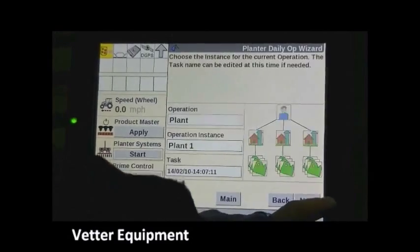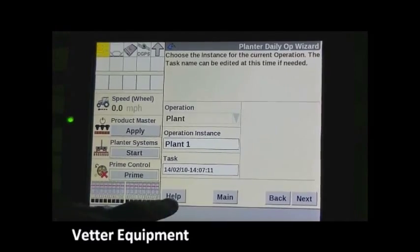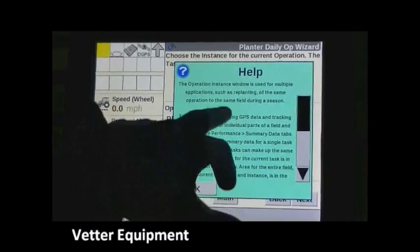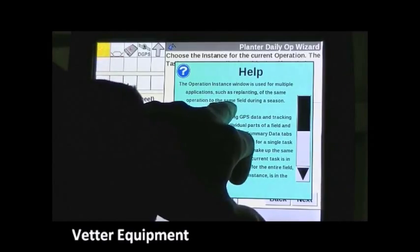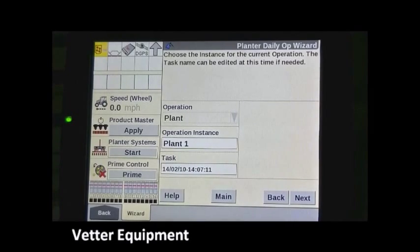We verify we have an operator present, and our crop type, grower, farm, and field are entered. Next is operation instance. Going to the help menu, operation instance is used for applications such as replanting of the same operation to the same field during a season.